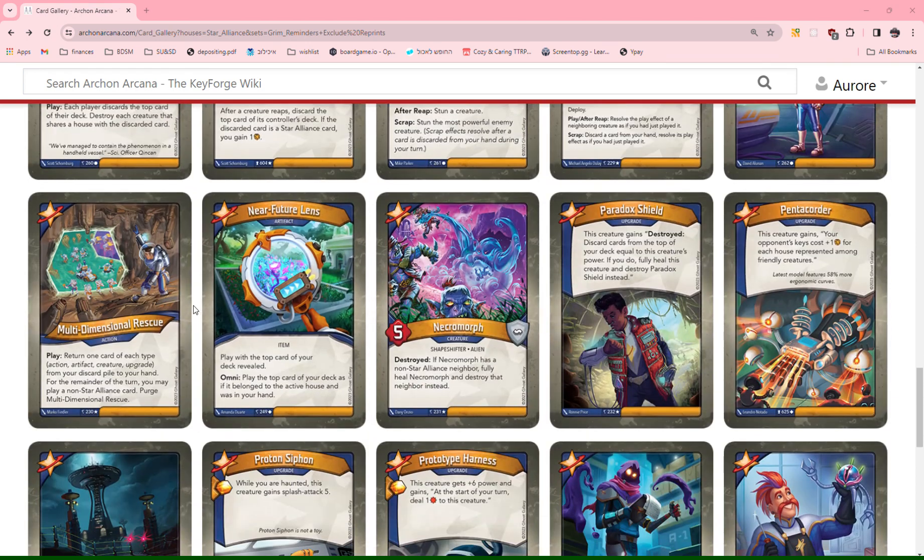Next we have Multi-Dimensional Rescue: return one card of each type — action, artifact, creature, upgrade — from your discard pile to your hand. For the remainder of the turn, you may play a non-Star Alliance card. Purge Multi-Dimensional Rescue. So this is like a Look What I Found on steroids. It doesn't have an Omega, and it gives you a Phase Shift. So this is a solid 2. I don't think it's quite a 3 because it purges itself — if it didn't, this would be insane.